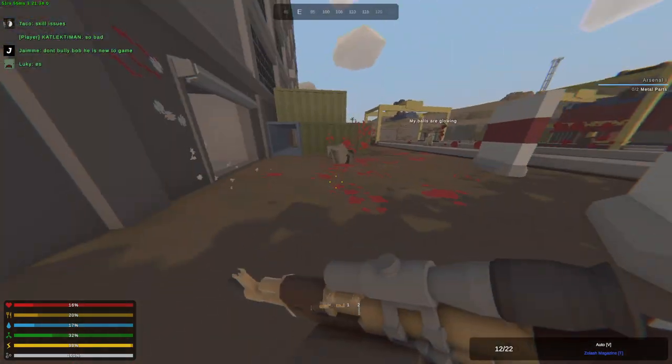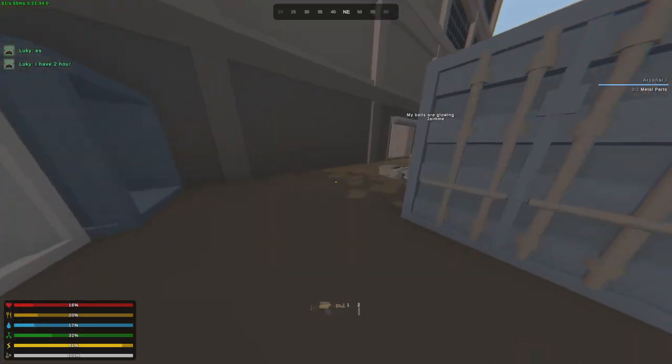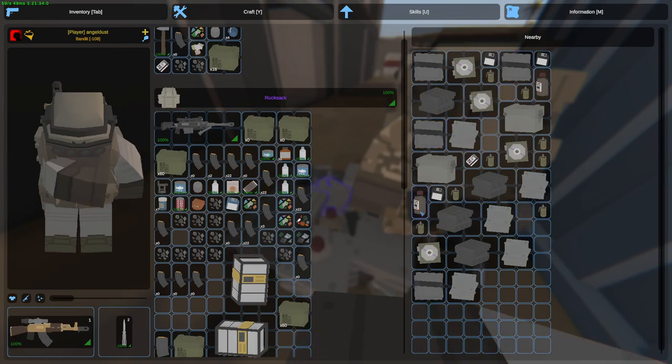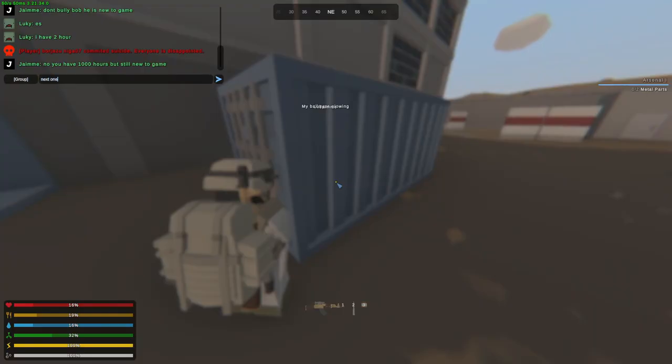Oh, he actually almost killed me as well. Alright, any insane loot? Gunpowder. Floppy disks. Some of those OP grenades. Key card. A bunch of ammo. Alright, we're going to place the other one next.